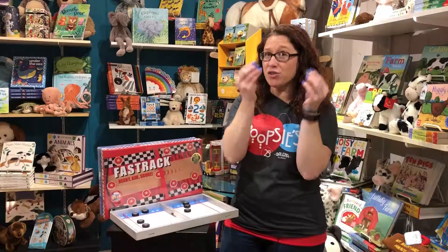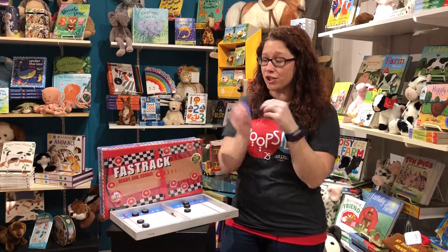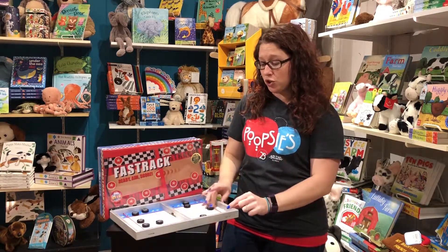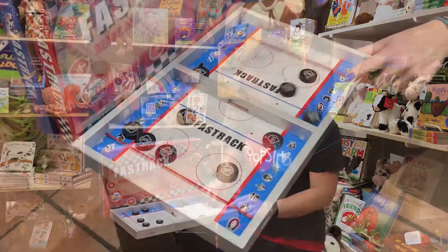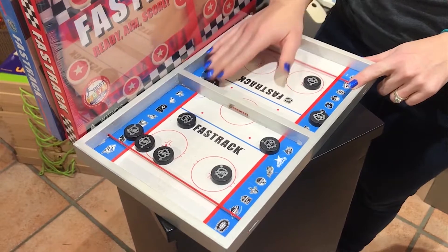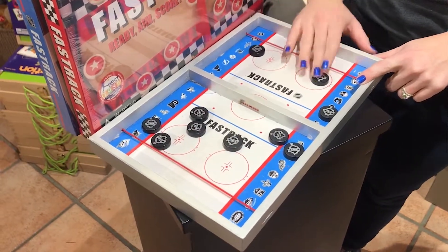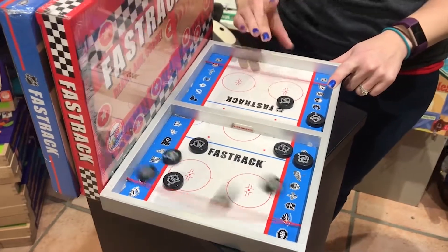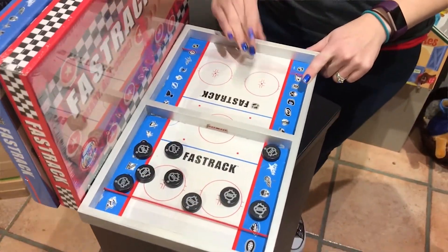Each person gets five of the tokens — their pucks in the hockey version or little stars in the racetrack version. You start with five on your side and you want to be the first person to get all of your pieces over to the other person's side, because when it's on their side it's their problem to get rid of it. Sometimes you get some bounce back. You just keep going until all of those pieces are on your enemy's side and you've won the game.